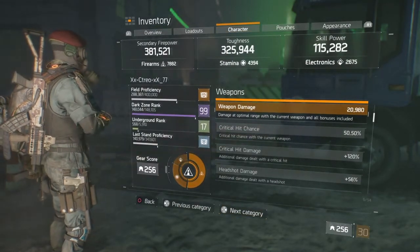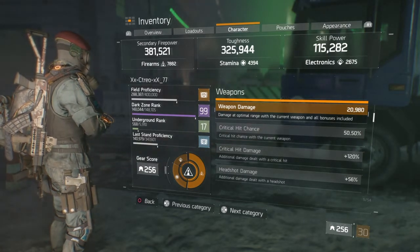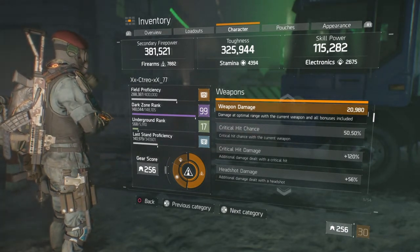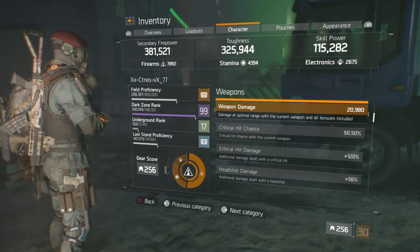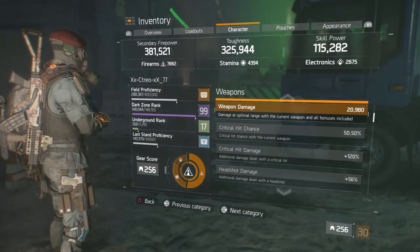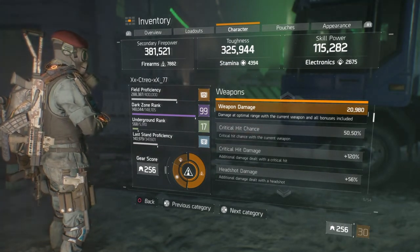On my MP7 in the Last Stand loadout: crit chance is 50%, crit damage 120%, headshot damage 56%. I need to go for headshots more. Regardless, this weapon with the mods completely shreds in Last Stand and PvP no matter what.